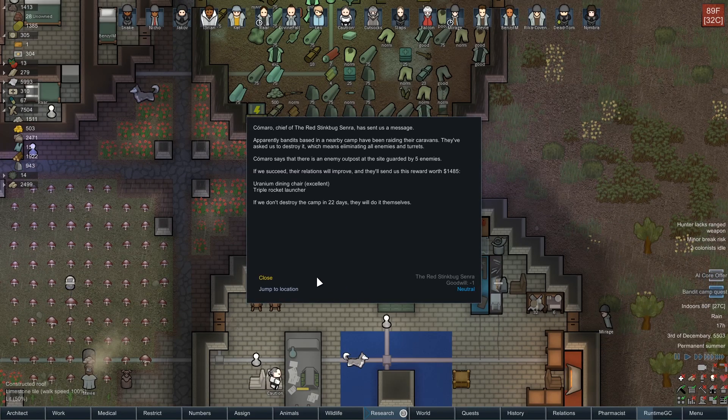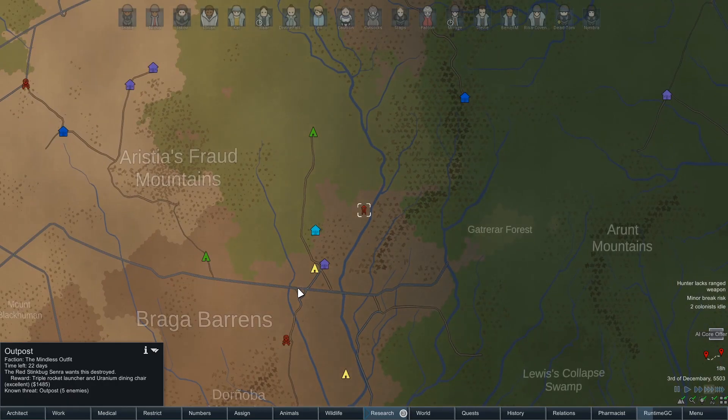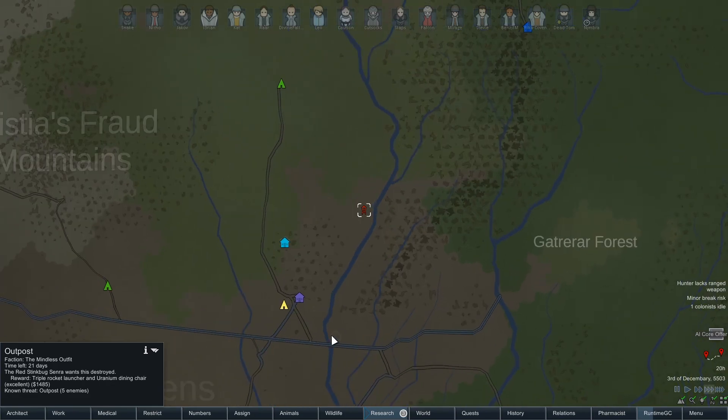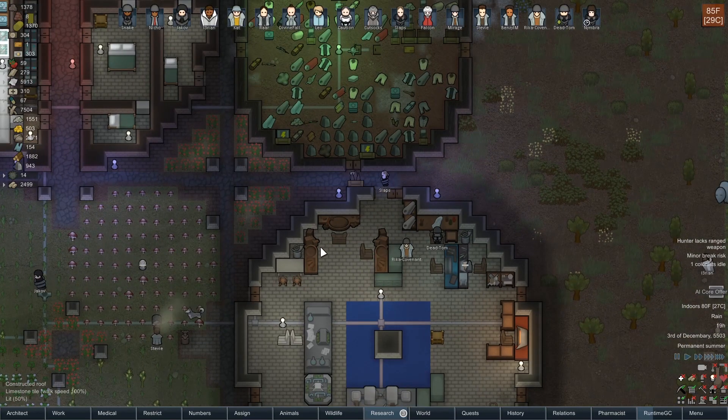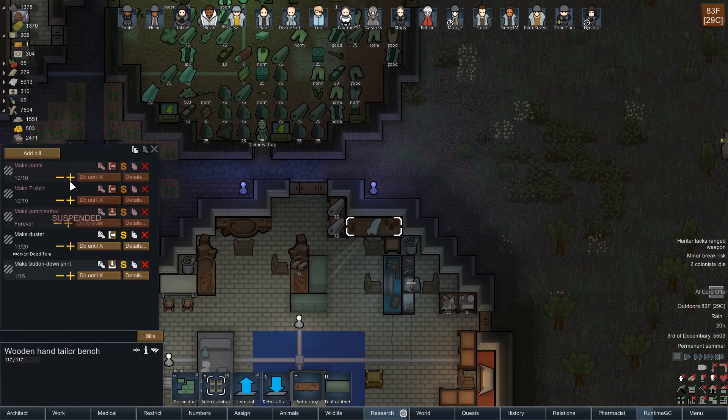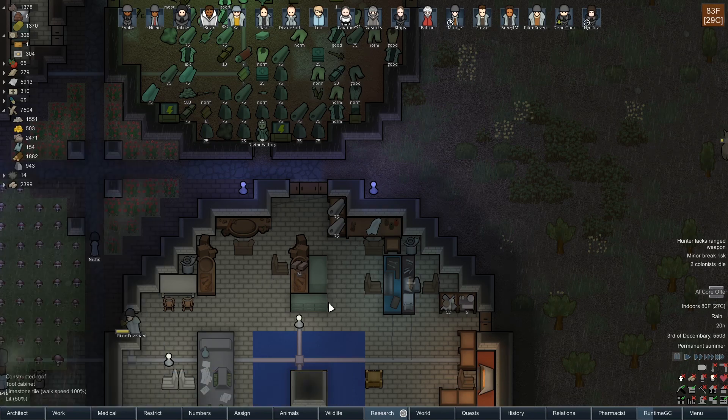It's a bandit camp quest. Let's check this out — five enemies. They'll send us a uranium dining chair and a triple rocket launcher, and give us some goodwill, but it's kind of far away. I'm a little unsure what I think about this. I haven't done any of these destroy-the-outpost type quests, so it might be nice to do that. Let's put some devil strand here and look at this bill — fifteen dusters is plenty, we have plenty of dusters just not getting used.